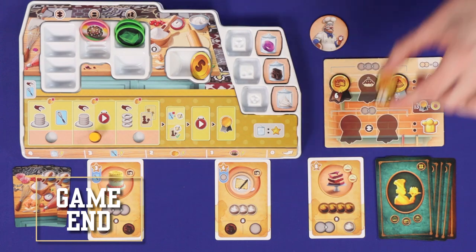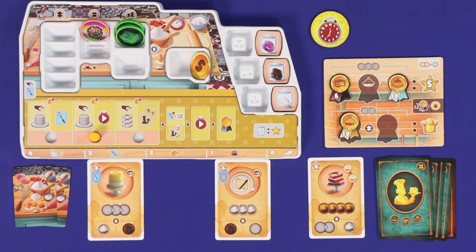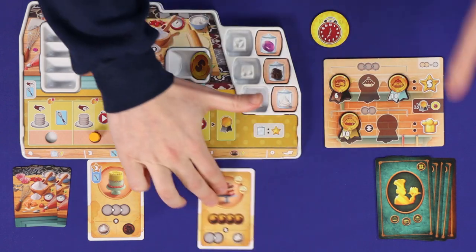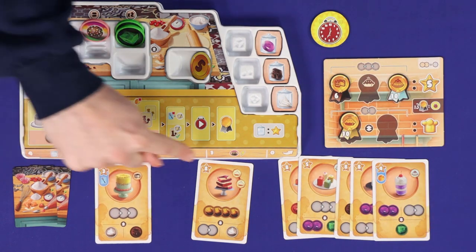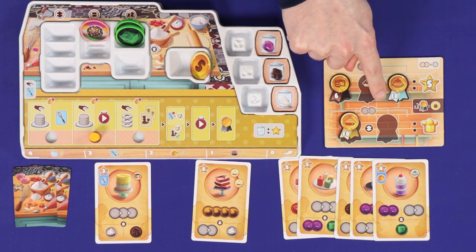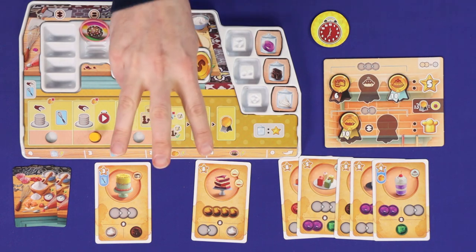As soon as any one player scores a third award, the end of the game is triggered. Finish the current round and then play one more round. Now count up your final scores. Any recipes that you reserved but failed to prepare are lost. All of your remaining recipes — whether prepared, completed, or completed and scored for awards — are flipped face up and score victory points based on their top left corners. Score the points printed on each of your awards, plus 5 points for each top shelf award. Score 1 point for each of your storage jars, and then count up your remaining golden tokens, ingredients, and tool cards, scoring 1 point for every 3.